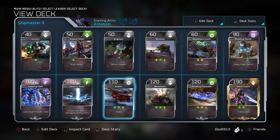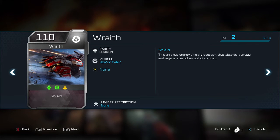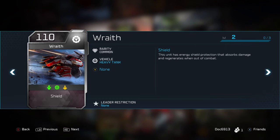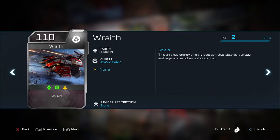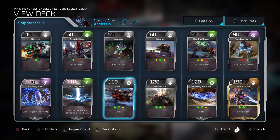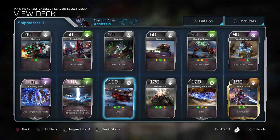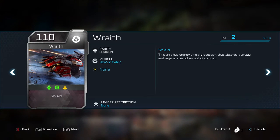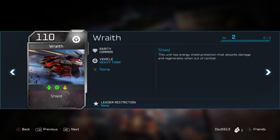The next unit we have is the Wraith. That is actually going to be changed when we unlock the Ironclad Wraith, which we'll go over shortly. We'll knock out the rest of the deck and then check out the card library and talk about why we'd like to put that one in and why we wouldn't put a couple others. When it comes down to it, the shield and the ability to really take a lot of damage and deal a lot of damage makes even the standard Wraith a great option.